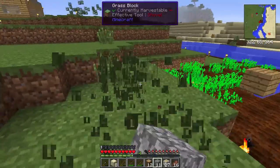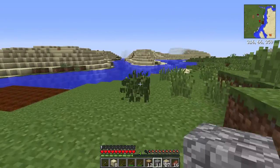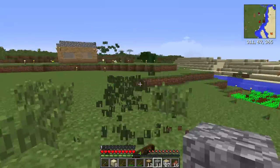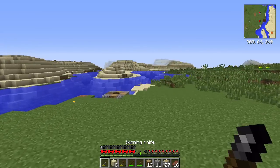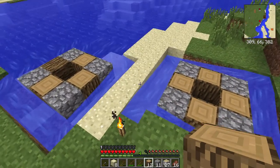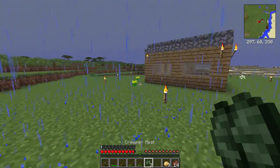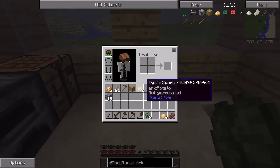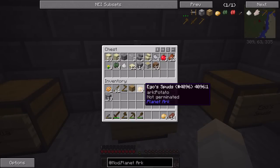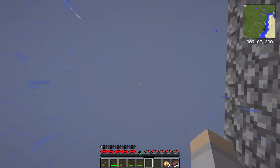I'd like to get the mob farm working — it's really annoying me that it's not. Maybe I need to extend the size. If we had a proper elevated water trap that might work, but we'd have to kill them manually. The mob farm is actually working — I just got three creepers from it, which is pretty cool! We have some creeper meat, delicious creeper meat. I'm gonna save that up because I had an idea for using TNT to mine iron — it's explosive. It's raining out now.